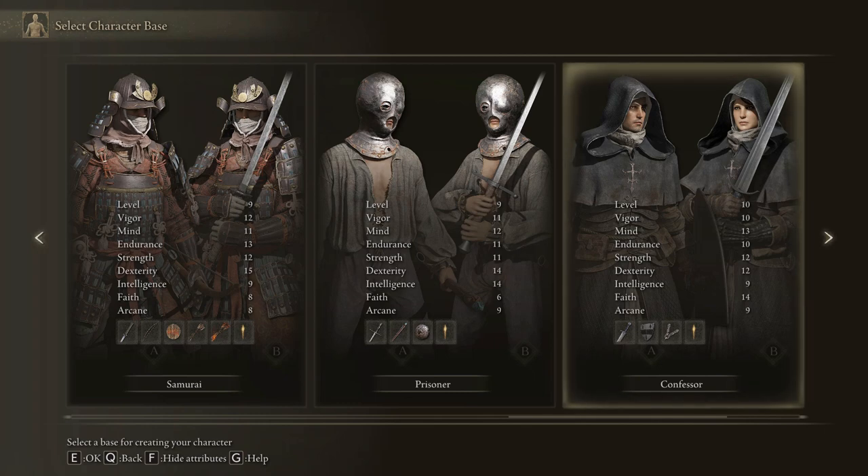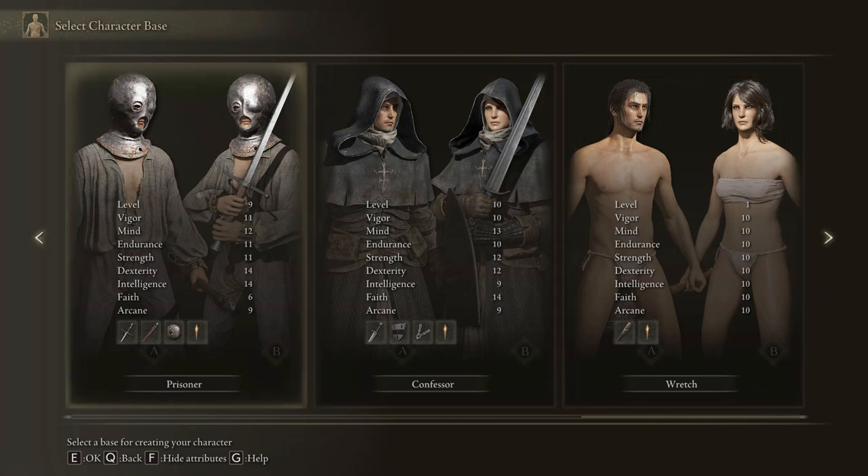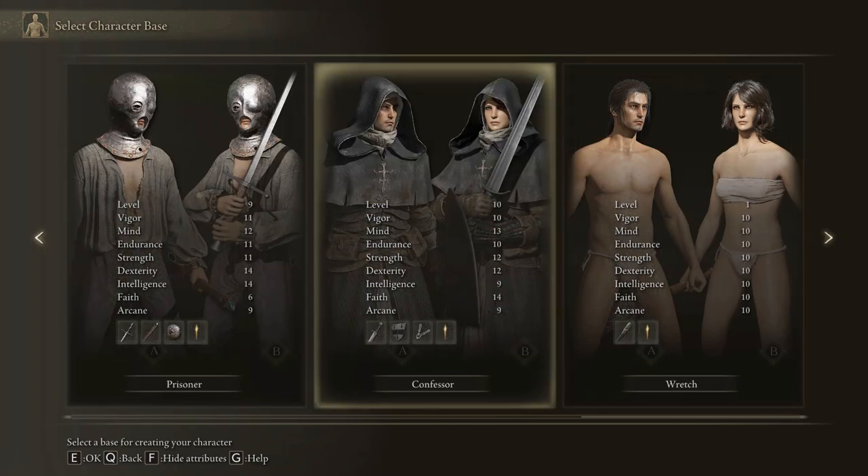The Prisoner is dexterity and intelligence and a bit of arcane, so a bit of a mixture. The Confessor is faith, mind, strength and dexterity. And the Wretch — level one and rank 10 everything, so much lower. Probably for your Dark Souls harder types.